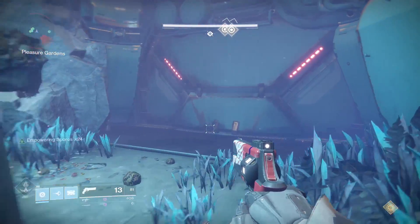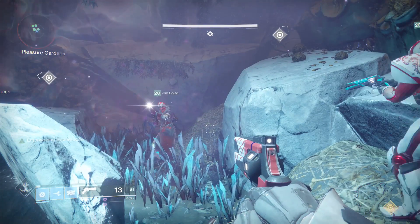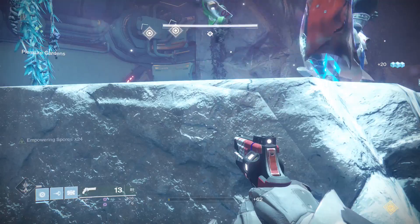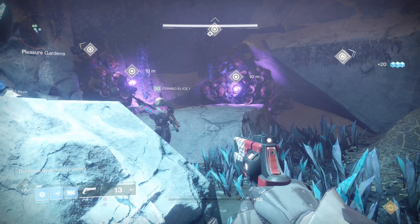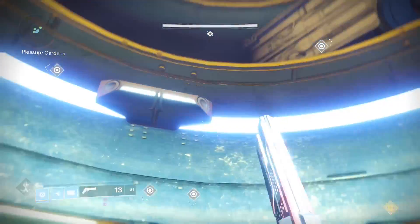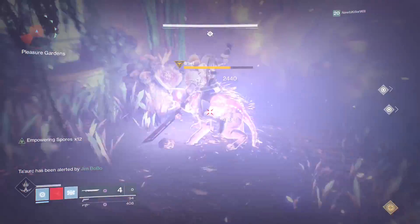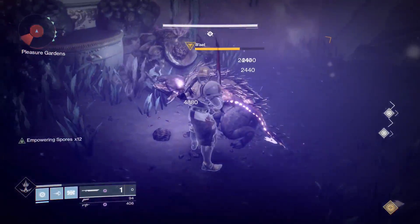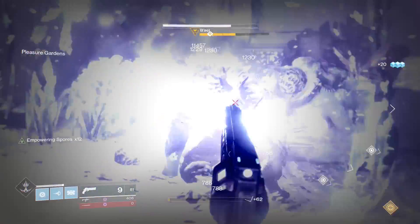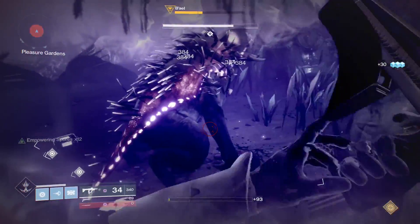Once everyone knows which flower and dog they're assigned to, try to stack as many damage buffs as possible. You need a minimum of two stacks, which is x24. If you're below 280 light, you'll probably need three stacks. Once you have your damage stacked to a sufficient level, or one of your team members gets caught, run to your flower. The dog will be facing it every time they start howling. Damage the dog as much as you can — two thirds is ideal, but try to get them at least below half health, because they get stronger as the rounds go on.